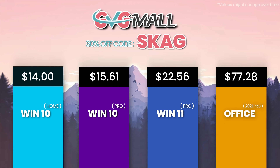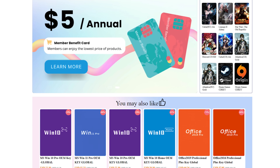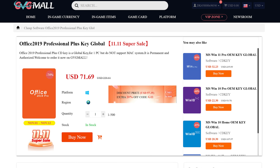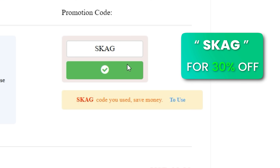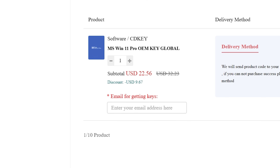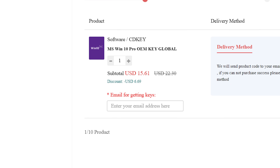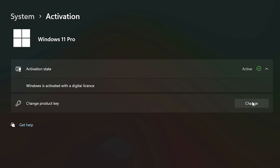Today's video sponsor is GVGMo, bringing you lots of software deals like Windows 10, Windows 11, Office 2019 or 2021 with a new Windows 11 design. For all of these you can use my SKG discount code for 30% off — getting a Windows 11 serial key for $22 and the Windows 10 one for only $15. Then use the key in your Windows settings and you'll have an activated system.